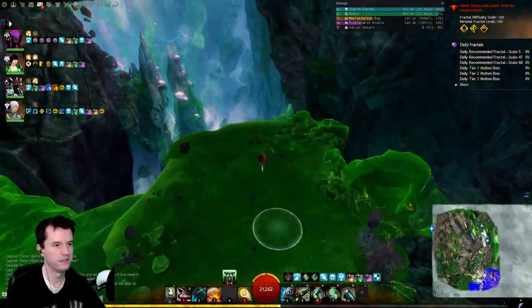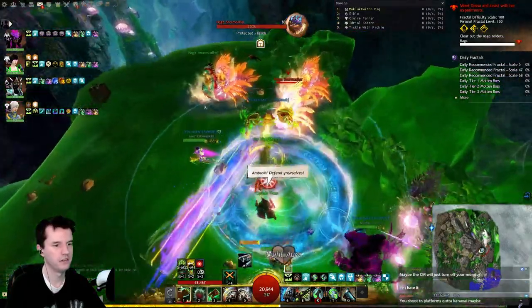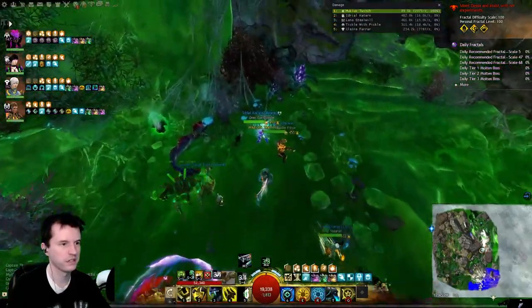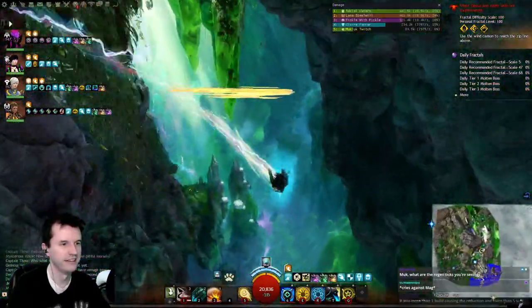Use the wind cannon. At the next spot, get 4 people in the circle. Kill the enemies — nothing crazy here, red areas are bad. Use the mislock singularity and the supplies. Wind cannon up to a zip line — you will grab it automatically.